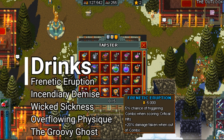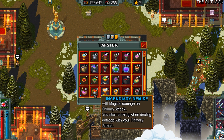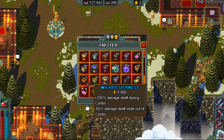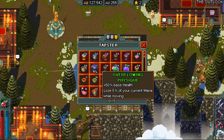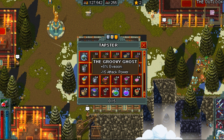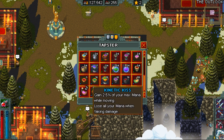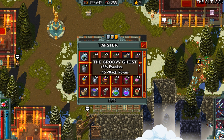For drinks we use Frenetic Eruption which gives us a 5% chance to trigger combo when scoring a critical hit. We'll be focusing on crits to help us stay in combo as long as possible. We will also be using Incendiary Demise to give us a nice boost of magic damage on our primary attack. We'll be using Wicked Sickness to have more damage while we're in combo. Overflowing Physique to have increased life at the cost of mana, and Groovy Ghost to have more evasion. With this drink setup we should be able to trigger and maintain combo, deal more damage while in combo, deal more magic damage, have more life, and have more evasion.